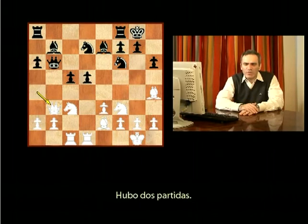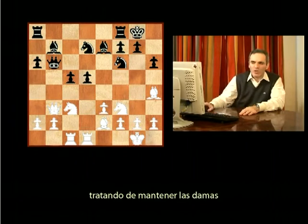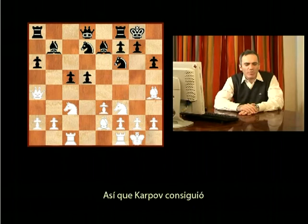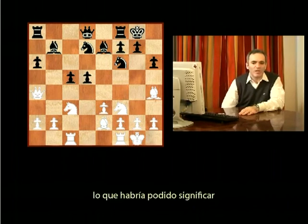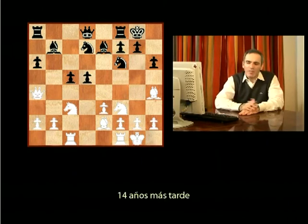I played this with Karpov — there were two games. Once I drew in game 25 of what I think was the first long, endless match. Then I tried Qa7 in this position, trying to keep Qa4, but it was not sufficient. Karpov got a substantial edge and nearly won the game, which could have meant a total disaster for me because the score was already 5-0 in Karpov's favor.